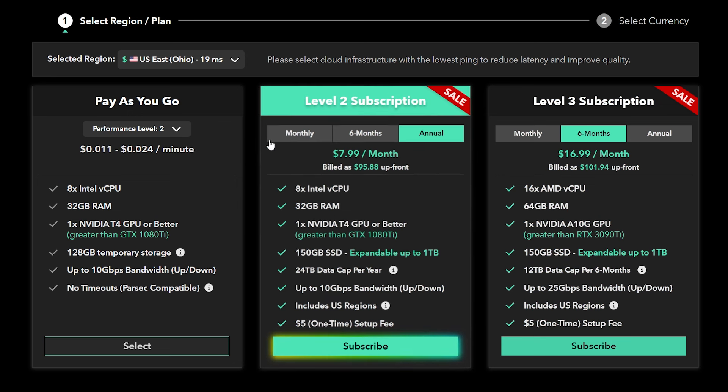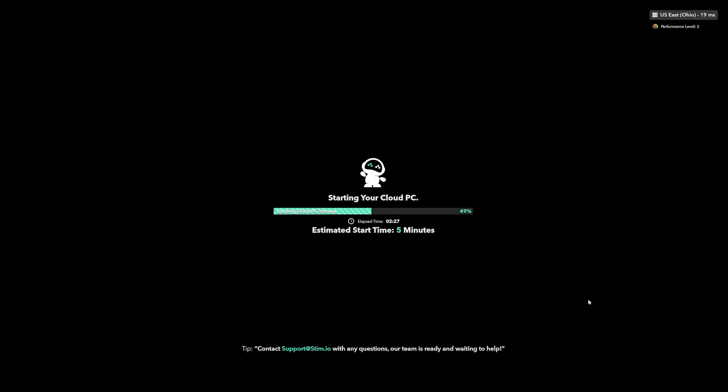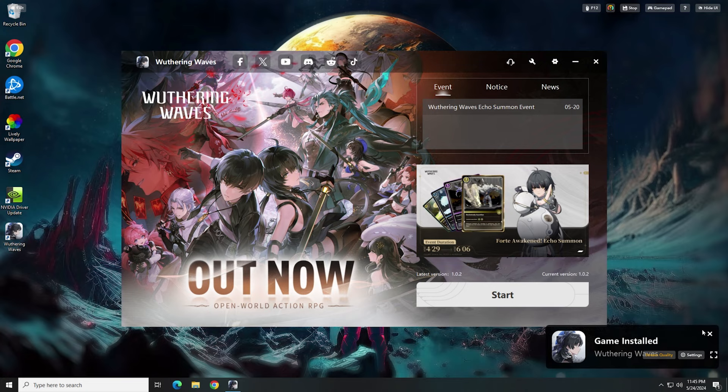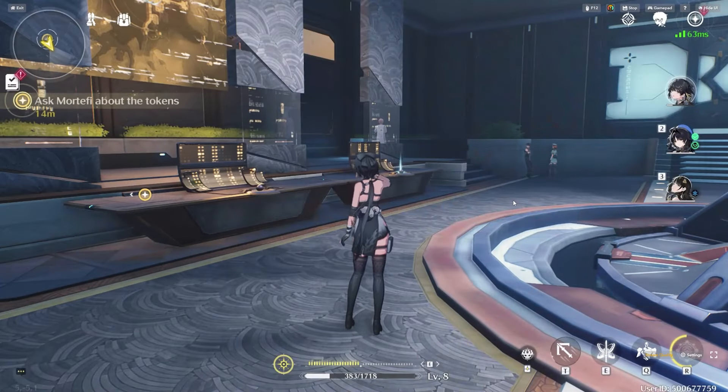All you need to do is choose your subscription tier, load your PC — AWS machines take around 5-plus minutes to load — then install and play the game as you would on any other Windows PC, and you're good to go. Simple.